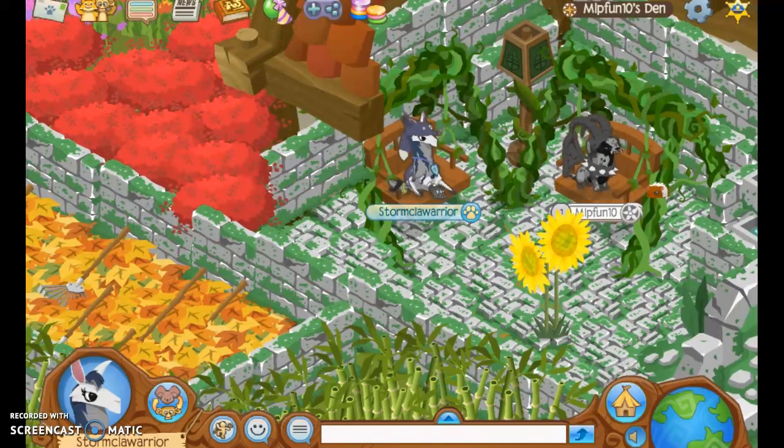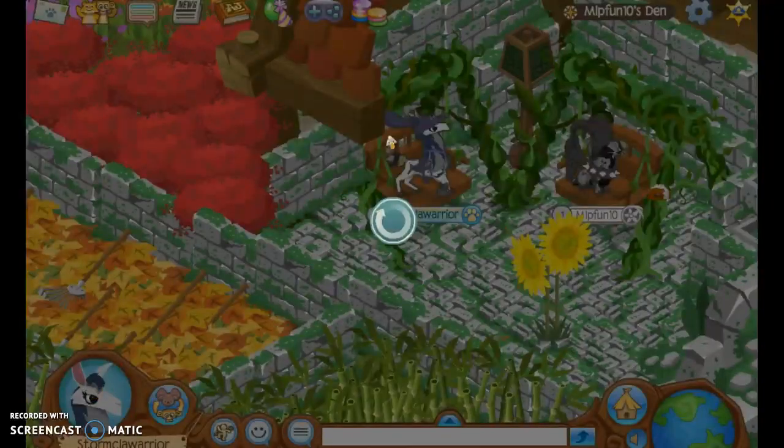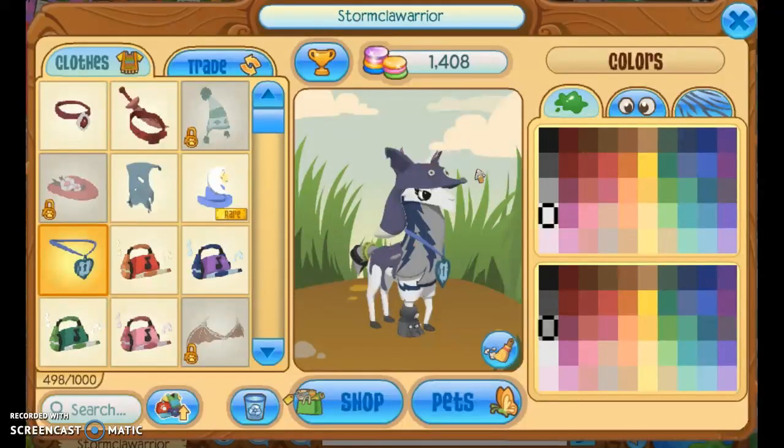That's how you do it. I hope you enjoyed. But remember — whatever animal you want to be, you have to be when you run out of membership, or else you won't be able to be it and it's a hassle to do. So if you don't like that hassle, then don't do this glitch. Also, you still can't wear member stuff — you just get a member animal. That's the only benefit of this.